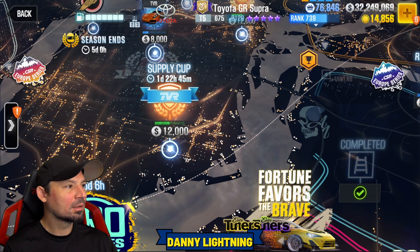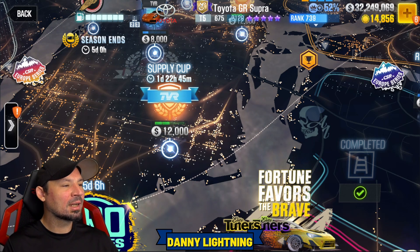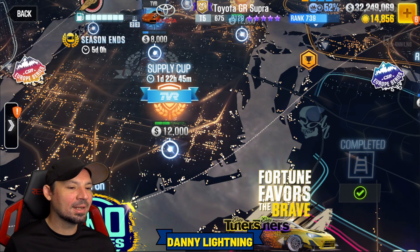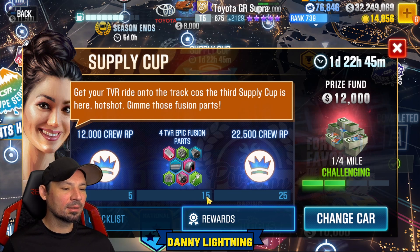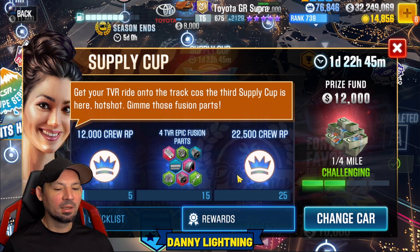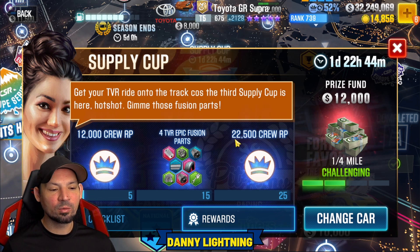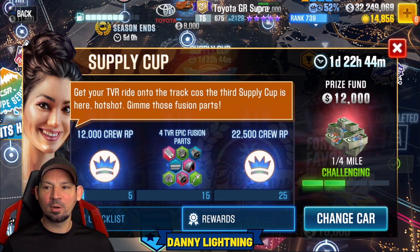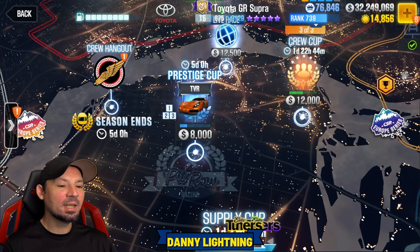Next we have supply cups. These are designed just to give you parts for the prestige cup cars and they pop up several times during the season — each one stays for a few days. For example on this one, if I hit race number 15 it's gonna give me parts. Race number five gives crew RP, and race number 25 gives more crew RP. These are great for getting RP for your crew plus parts for your car, so don't forget to do these. It's 25 races total, which takes a bit more time, but it's totally worth it.